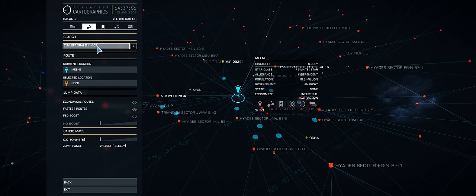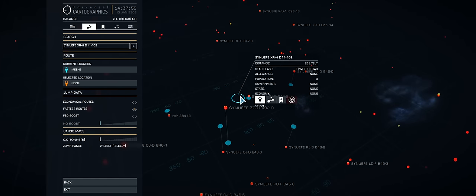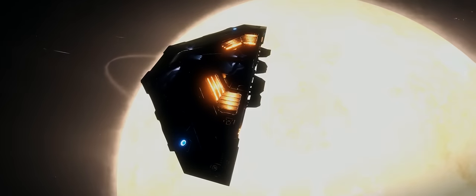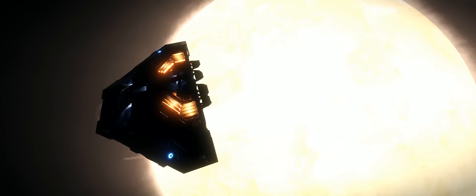Without a Discovery Scanner you're going to have a bit of trouble locating the planet. Here is the system you need — I'll link that in the video description so you can just copy and paste it straight into the galaxy map. You can see the system is just 240 light years away from the station that we docked at, so it doesn't take too long. My Cobra here only has a relatively low jump range of 21 light years, but I do believe you can get here with more or less any ship.